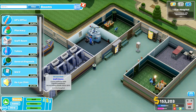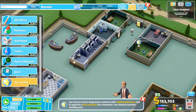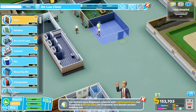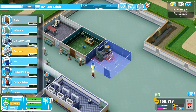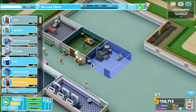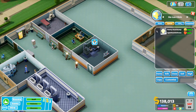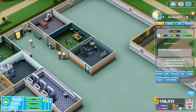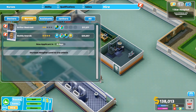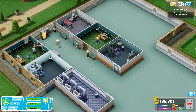Lightheadedness needs a Deluxe Clinic — so I need to build one of those. Minimum size three by three. Let's get that built — a big machine in the corner, a console, a bin, and a fire extinguisher of course. If you click on the room it tells you what it needs. It needs a doctor, so I now have three rooms needing doctors.